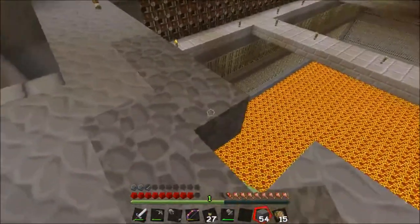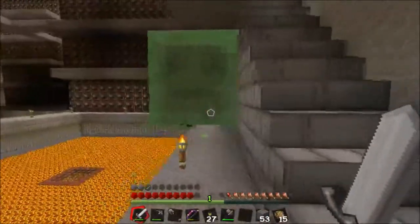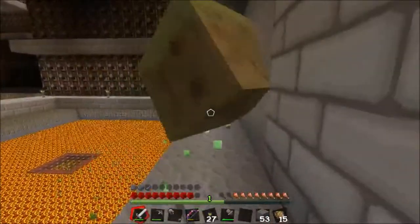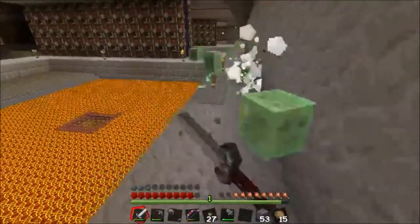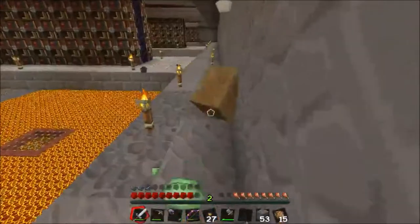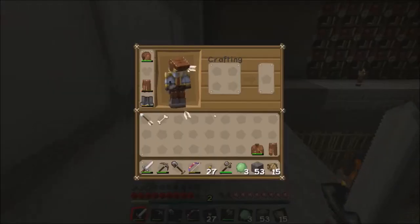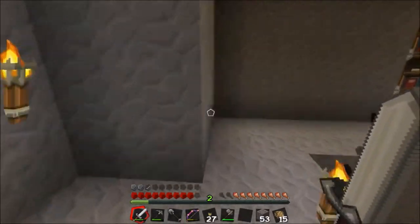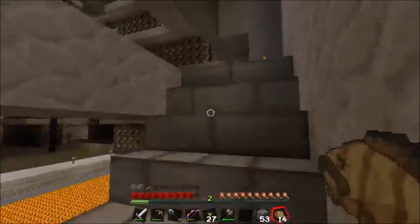Where is this slime? Oh, he's down here. Come at me slime — oh, two of them. One found a lava pit. As long as you don't knock me in the lava then we're good, slime. Three slime balls.